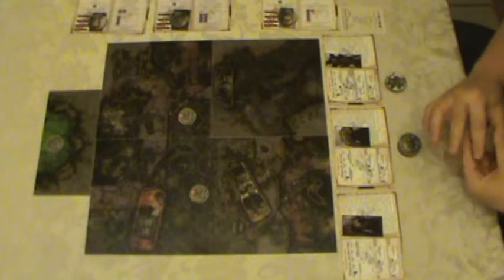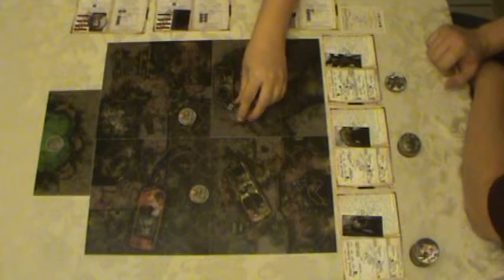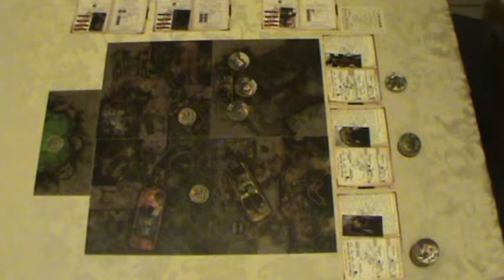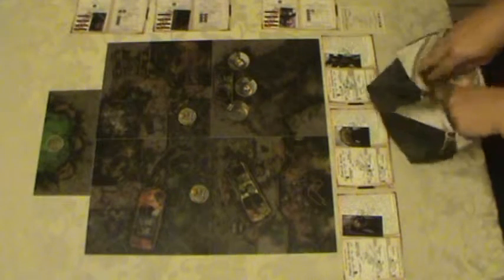Now the Marines get to go — they drop their three Marines anywhere they want on the Osprey tile. We've got the assault Marine up front, Sion in the center, and the support engineer in the back. He's got the med pack so he's kind of the healer, so it's a little protective. I'm going to put all my aliens into a bag. The base game actually comes with a bag similar to this one for that purpose.